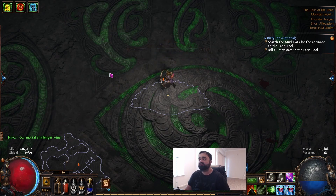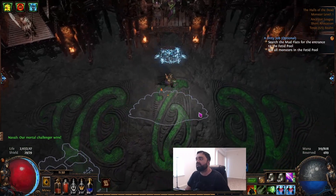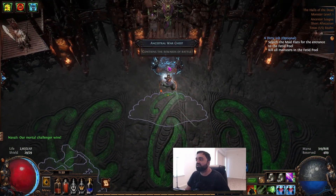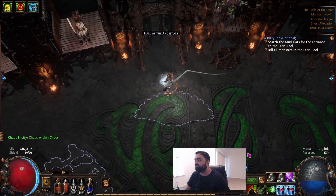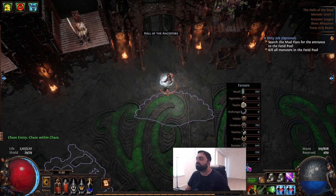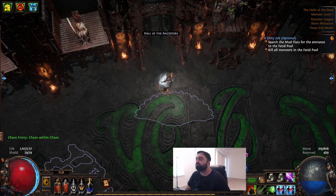That wasn't too hard — it's very straightforward. That's personally how I like to play the league mechanic. Once you win, Navali will give you a reward — basically what was on your chest — and you're going to get the favors. We have 250 Navali favors, 750 Hinakura favors, 500 Ramko favors, and 250 Tukahama favors.